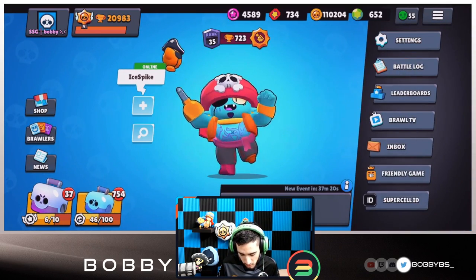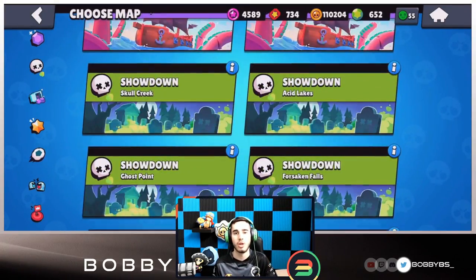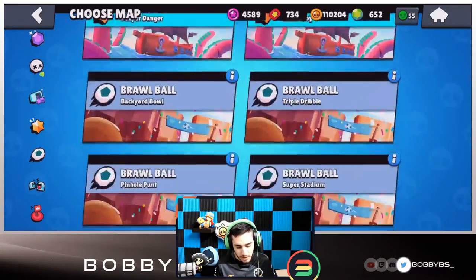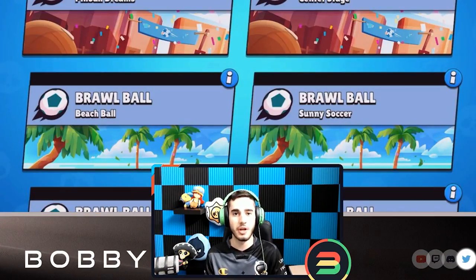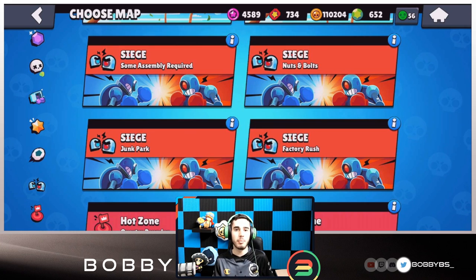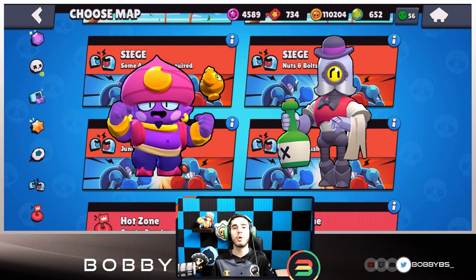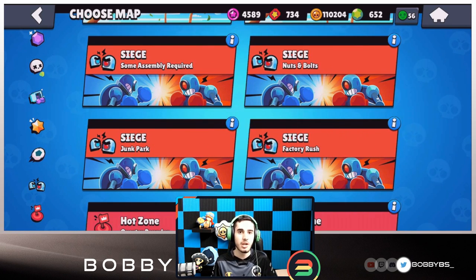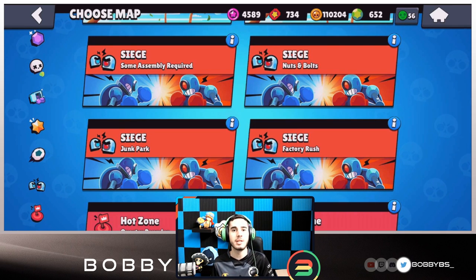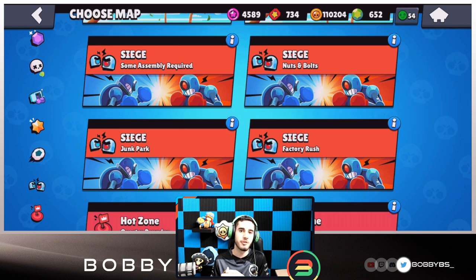The meta is a little bit interesting. There are a lot of gem grab maps, showdown maps, and brawl ball maps — those modes have very definitive metas. In siege, it's not really like that. There are four maps and they're all fairly different, so although some brawlers like Gene are good in all maps and Barley is good in three of the four, no brawlers are really good in all four outside of Gene.